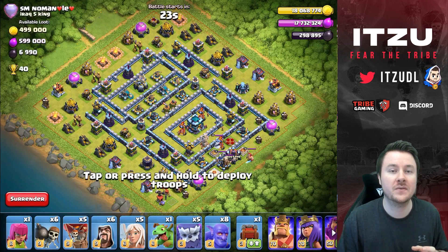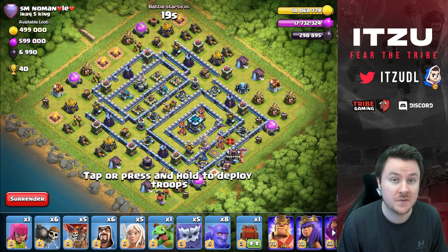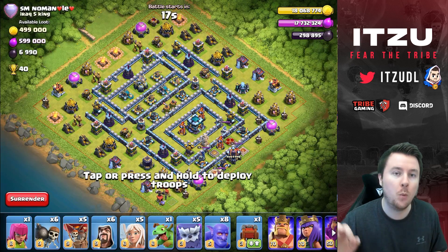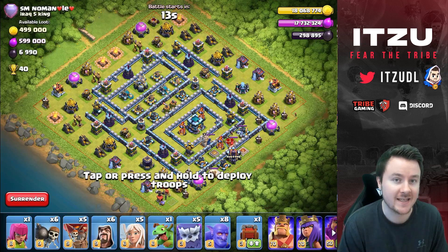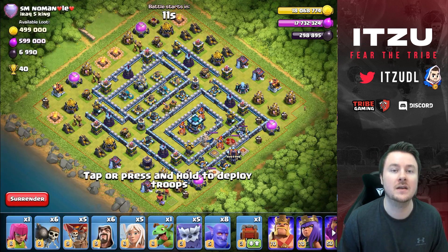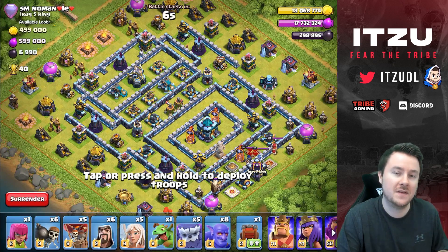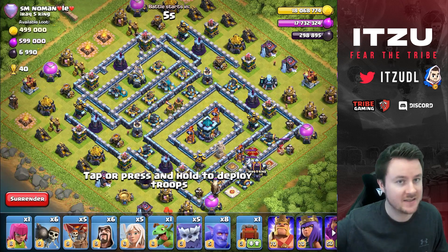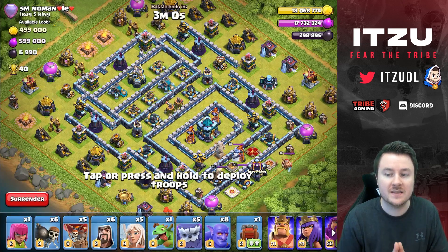There are a couple of different things you have to keep in mind about why this army composition is so powerful. There's one busted mechanic in the game right now: the Yeti blimp. Basically every single army which uses the Yeti blimp is S-plus tier, or the best army in the game right now.